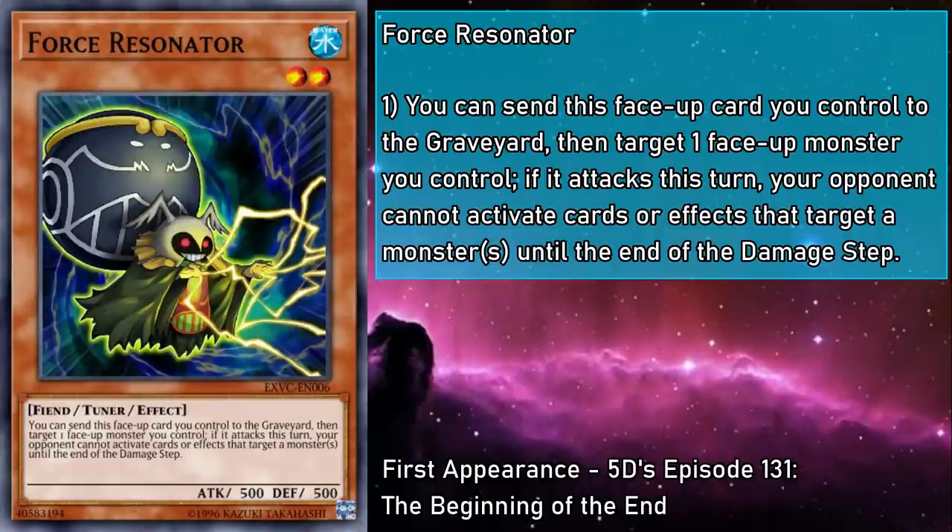Force Resonator is a level 2 water monster with 500 attack and defense. You can send this face-up card you control to the grave, then target a face-up monster you control. And if it attacks this turn, your opponent can't activate cards or effects that target any number of monsters until the end of the damage step. This started out well before taking a swift nosedive. Having a way to provide an Armada's effect would have been outstanding, but since it only prevents effects that target monsters — stopping Book of Moon, Compulse, and some of the Forbidden Spells — once you've committed to applying this effect, any of those cards can be activated way before attack declaration. Despite its Emperor Palpatine impression, this Resonator doesn't have anything resembling unlimited power.